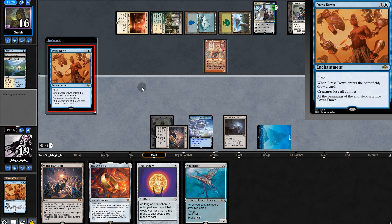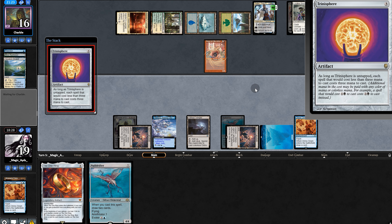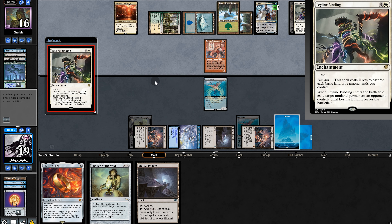Null Drifter — that's pretty good. We'll first play Dressdown, finding another Drifter. A pretty tricky move here: play another Labyrinth, then play Trinosphere again, evoke Null Drifter — and how fabulous is that. No — they take out Trinosphere and another Binding.